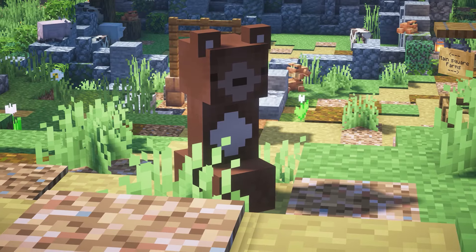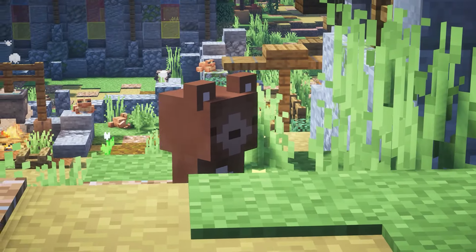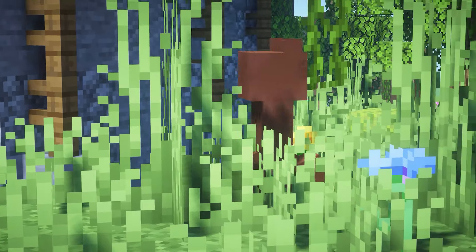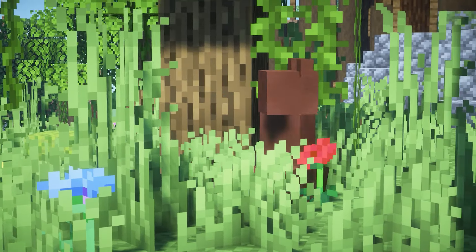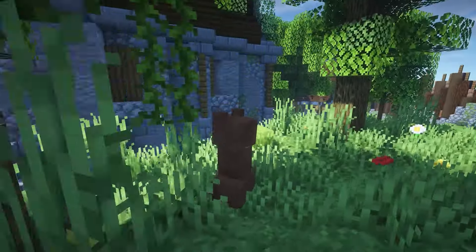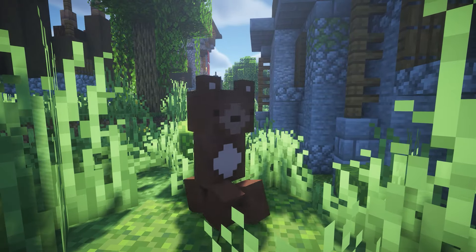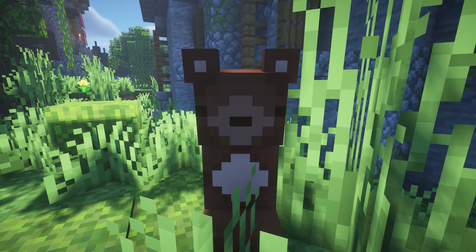This next resource pack is called Mini Mito's Creepers. This makes the creeper look like a cute little bear — I think it's inspired by Mizuno's pack. The creeper looks so cute the way it resembles a bear; it looks unthreatening and just wants to give you a hug, except it'll blow up in your face.